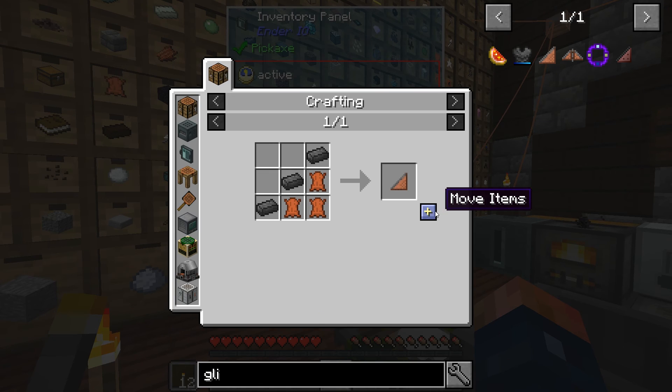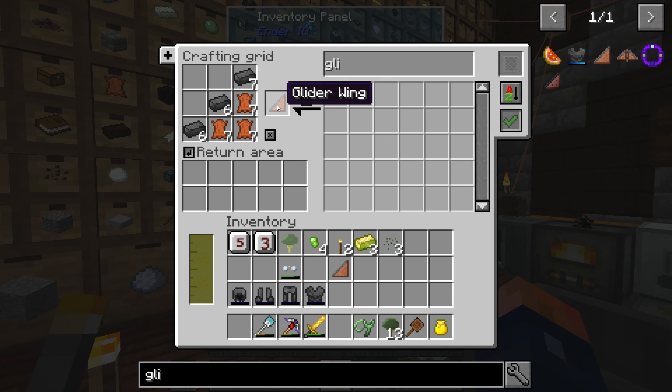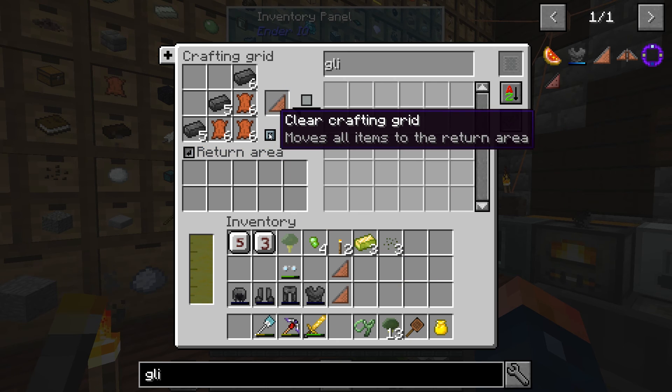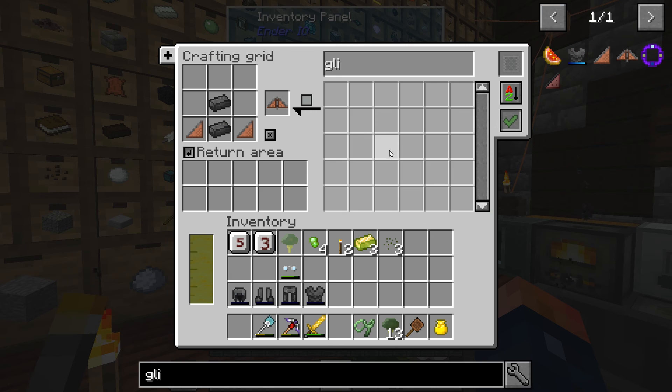I would like to get, by the end of this episode, a glider. I would love to put the glider on there. So let's go ahead and make a glider. We need dark steel and glider wings - two glider wings. Glider wings crafted - there's like a delay, you have to wait for it to build up. Awesome, now we have a glider upgrade for the dark steel chest plate.